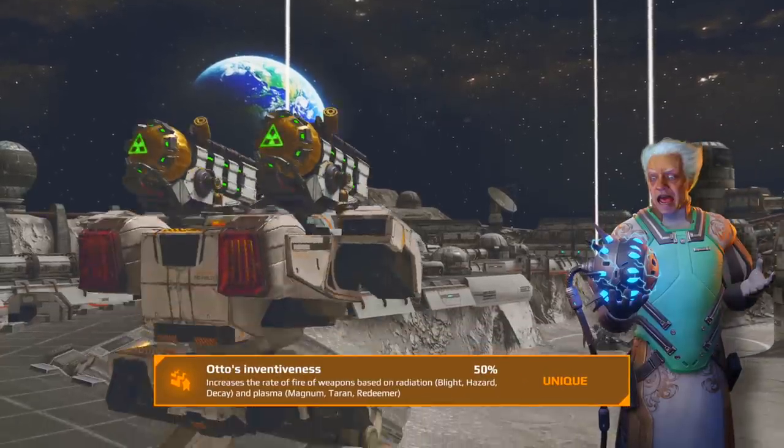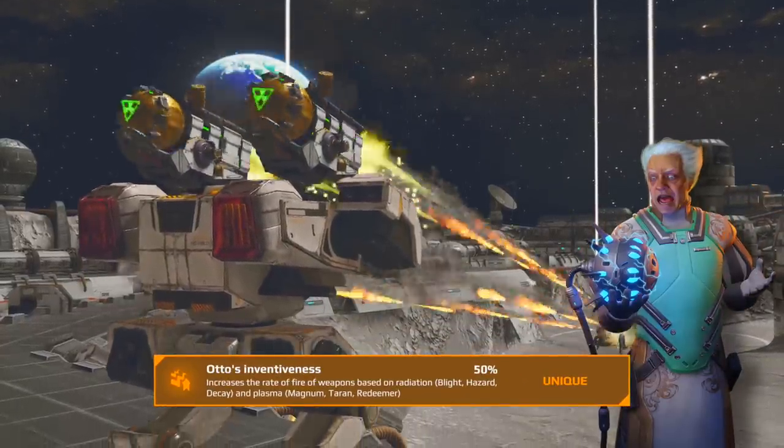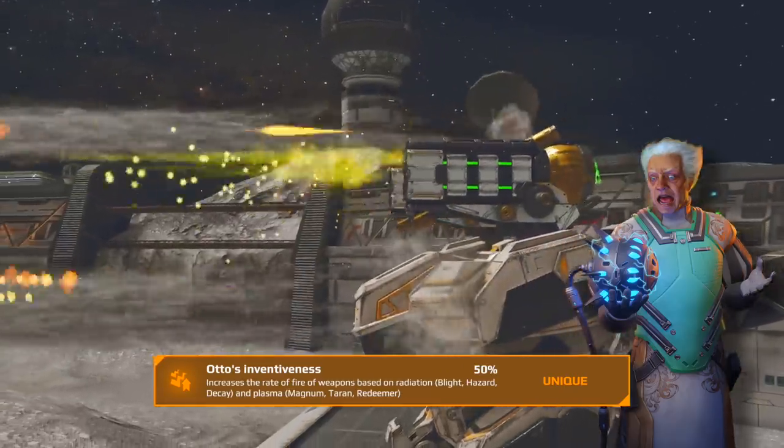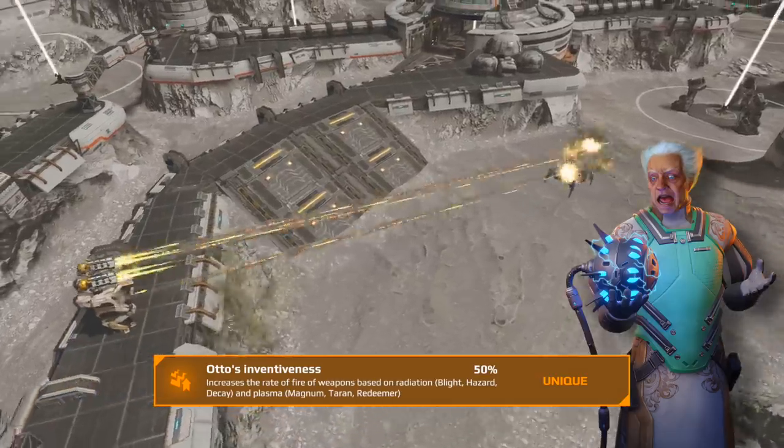As for Dr. Otto, he might be a bit eccentric, but he sure knows how to handle a plasma gun. He boosts the fire rate of Magnums, Terrans and Redeemers, as well as the new radioactive trio.